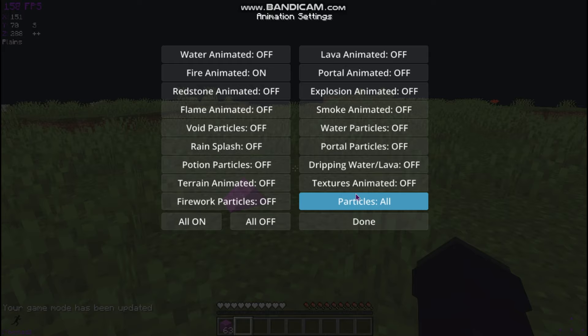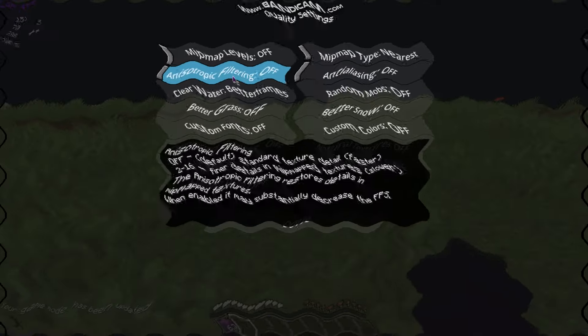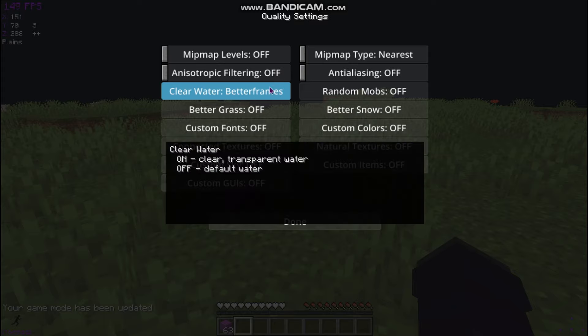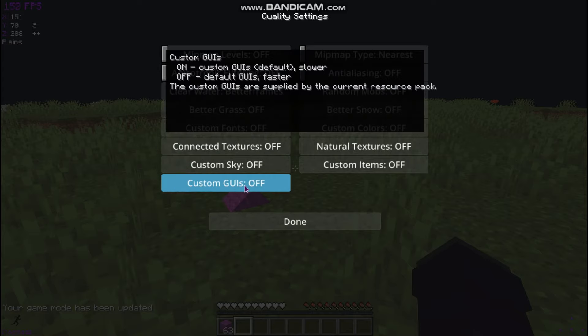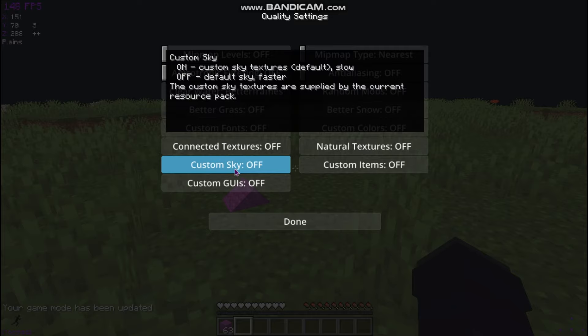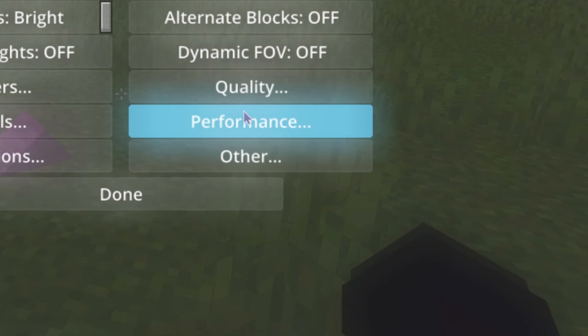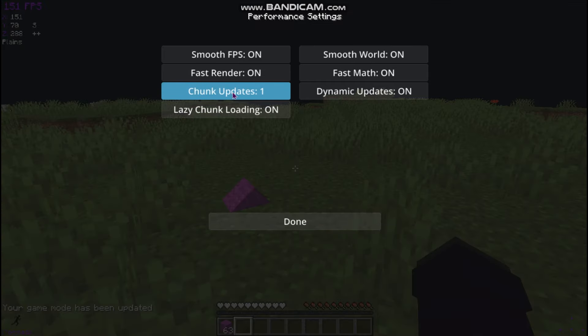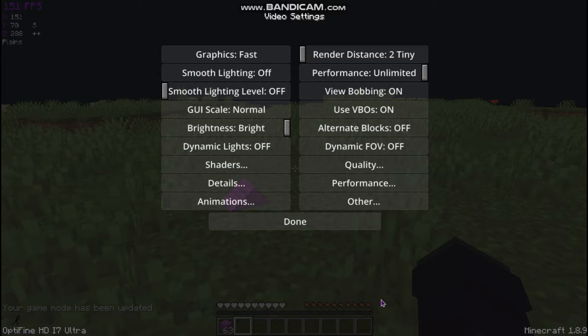For Quality: Mini Map Levels off, Anisotropic Filtering off, Clear Water off, Better Frames on, Better Grass off, Custom Fonts off, Connected Textures off, Custom Sky off — custom sky actually affects your FPS a lot, people don't notice that but it really does. Mipmap Type nearest, Anti-Aliasing off, Random Mobs off, Better Snow off, Custom Colors off, Natural Textures off, Custom Items off. For the Performance tab, everything is on, Chunk Updates set to one.